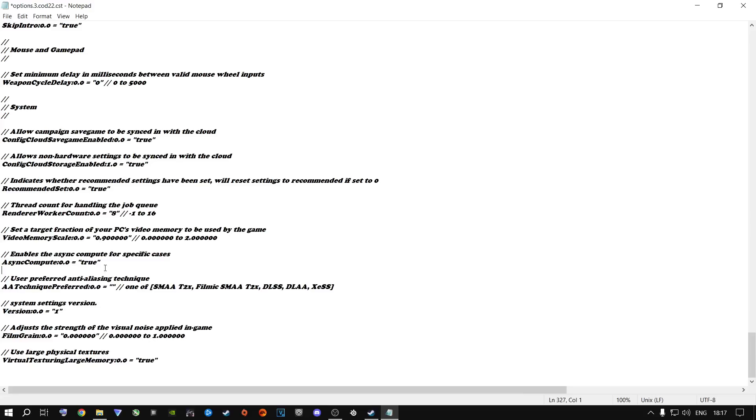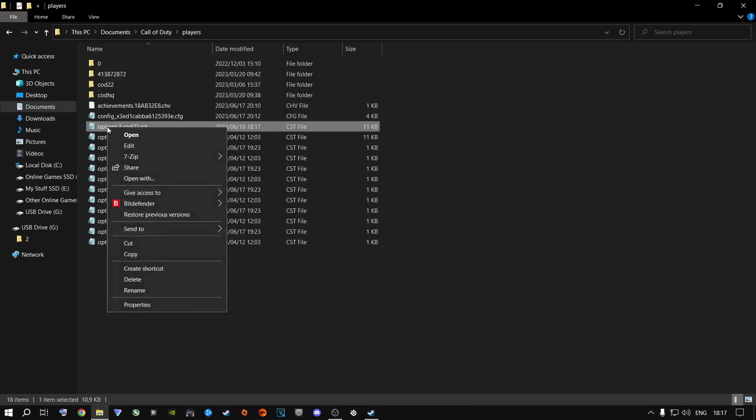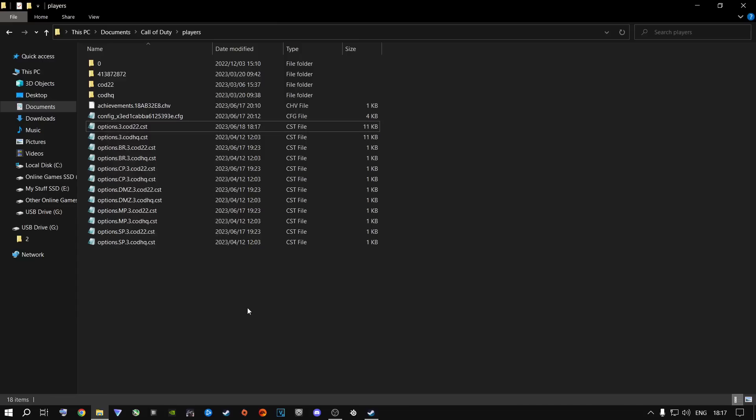If you change something in the config file and your game breaks — black screen errors or less FPS — and you want to reset to defaults, right-click the config file and delete it. When you open Call of Duty Modern Warfare 2 again, it will automatically create a new config file, and you can then change only what you intended to change.